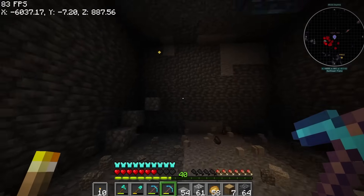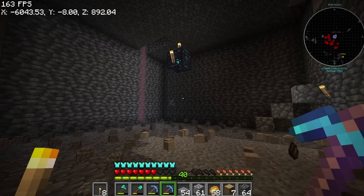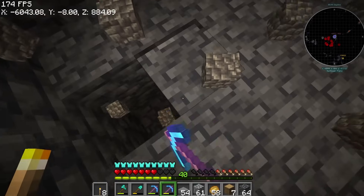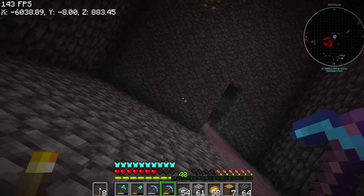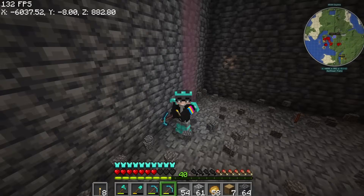As you can see, let's clear out and expand this area. Now we're going to do the collection system - where the zombies are lifted high and then they drop 23 blocks to the point that I can kill them with only one hit.